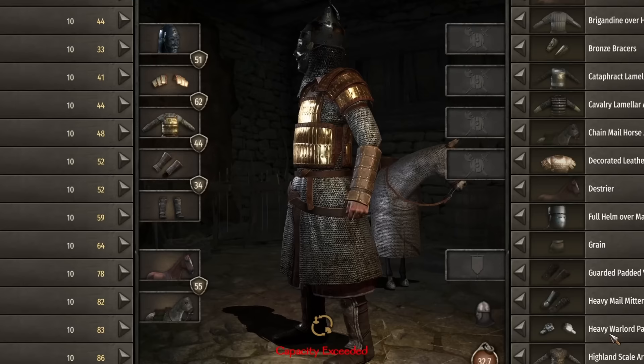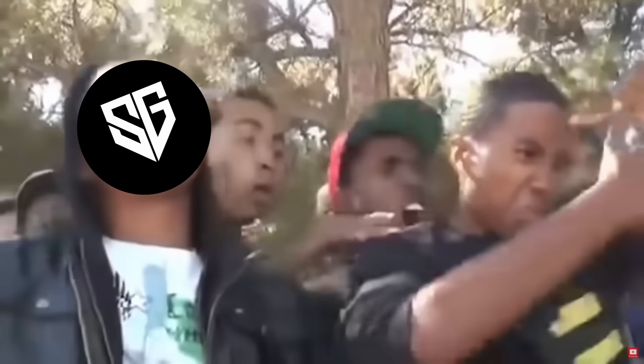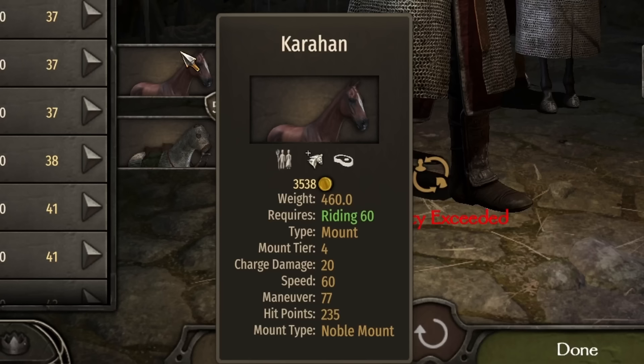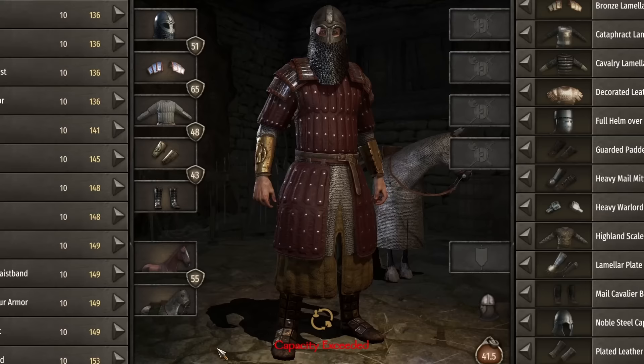This was my least favorite Khuzait armor set — helmet excluded. I'm a huge fan of the face mask helmets, but the rest looked like it should have been mid tier at best. The set consists of the spiked helmet with face mask, bronze lamellar shoulder pieces, bronze lamellar over mail, plated leather vambraces, and reinforced suede boots. Armor: 51 head, 62 body, 44 arm, and 34 legs at a weight of 32.7. This horse-focused culture caps out at a tier 4 mount — the Karahan, with 20 charge damage, 60 speed, 77 maneuver, and 235 hit points. Best horse armor: chainmail at 55. Damage: 37 head, 22 arm, 21 leg, and 15 chest.